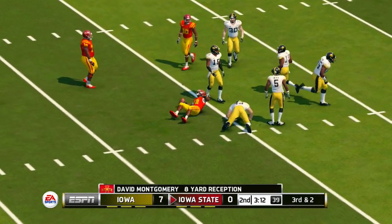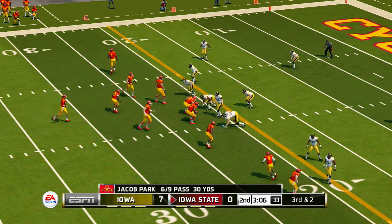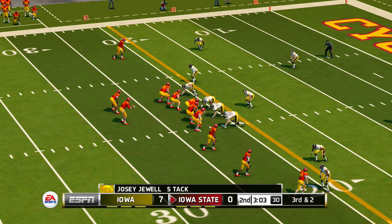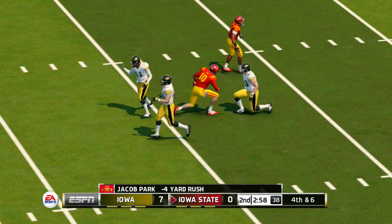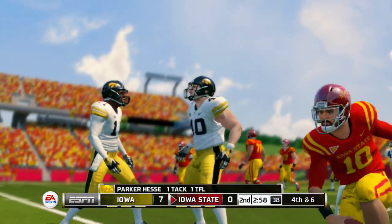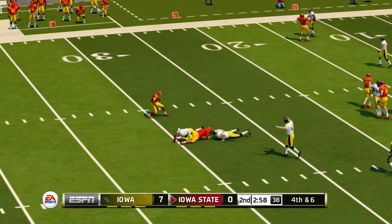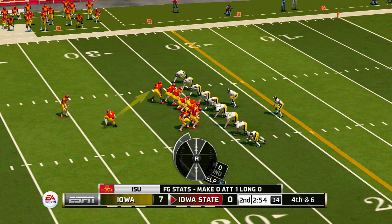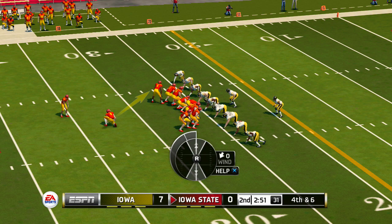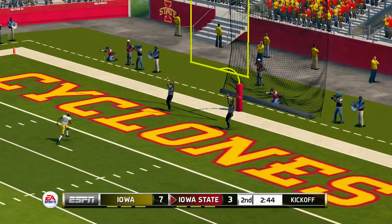It's caught and he's brought down quickly. They'll wrestle him down in the backfield — that's not going to keep the drive going. Good, solid defense there to force him into a fourth-down situation.